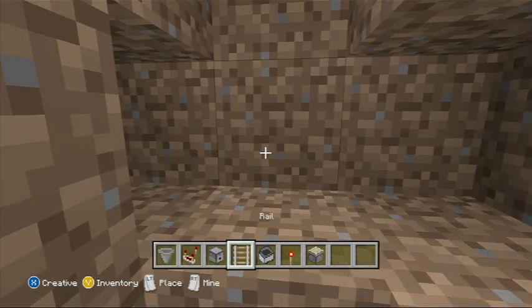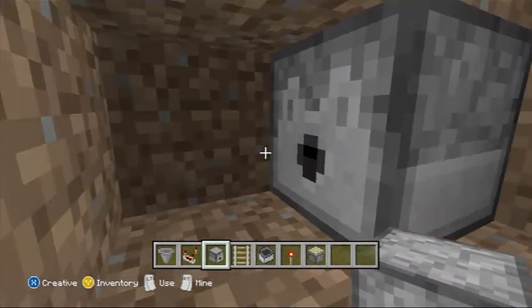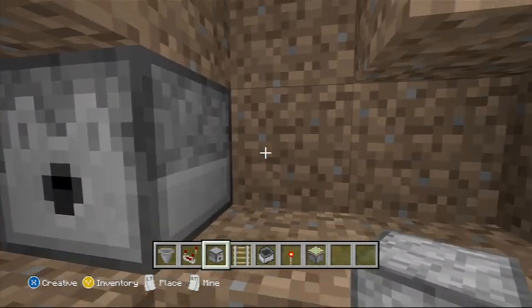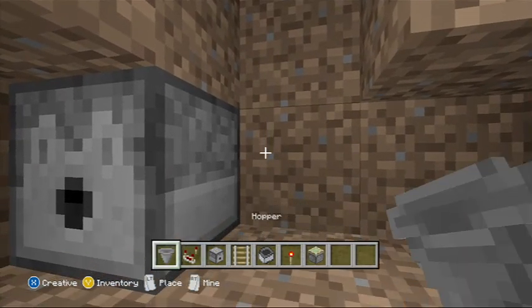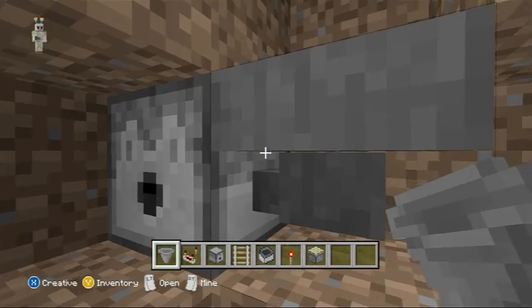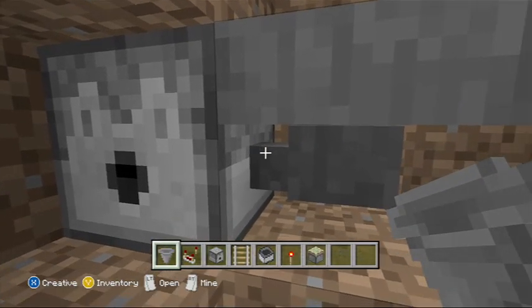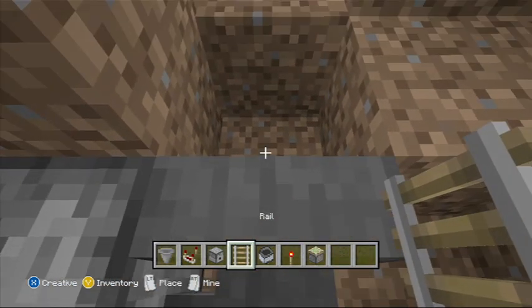What you need to do is put a dispenser right here — make sure it's facing in this direction. It could be facing any direction but this way works best. Now get your hopper out, go into sneak mode, and put it on there so it's feeding towards the dispenser. Then put a rail on top of that.